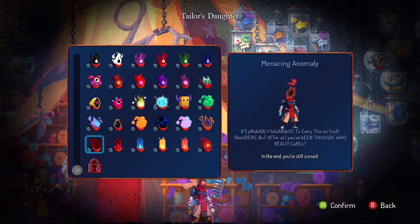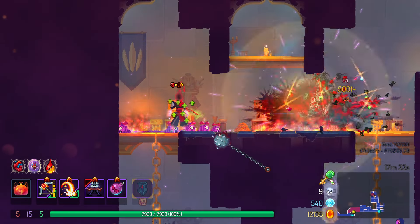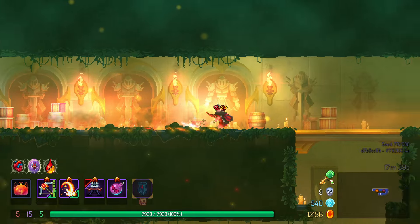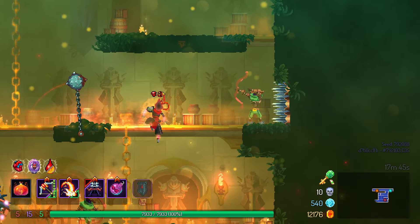The Menacing Anomaly: the glitch head but with a black and red style. Finish the game while cursed to unlock this one. Developers have likely patched this out by the time you see this video, but I just drank from the curse flask after the Hand of the King fight and it unlocked. Otherwise, just use the same build as the Black Hole Head — that should work just as well. It's a good color scheme; I'll give it 5 out of 10.